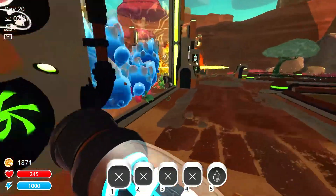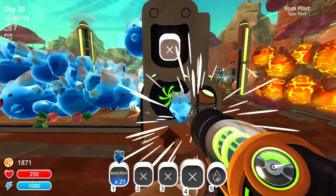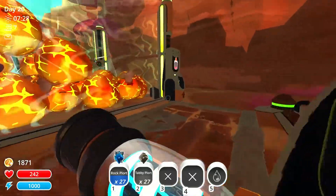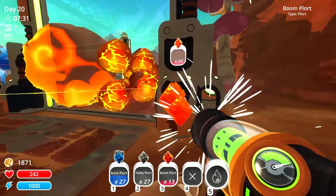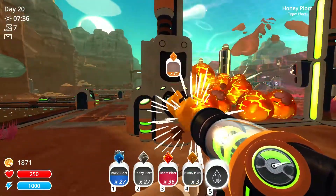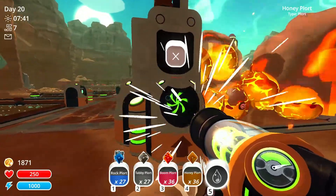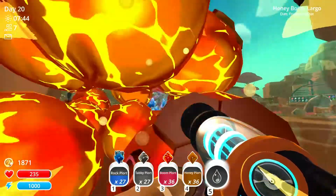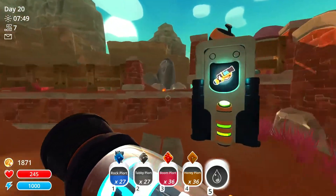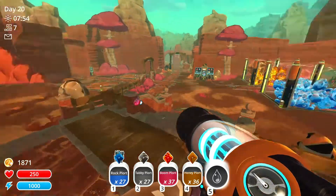I just realized I was supposed to use that money to get the lab, so I wanted to get that. I think we have a lot of resources - we have rock, boom, we have honey. These guys are so explosive - listen to this music. How could you explode to that? Look, they're sending floors halfway across the map.